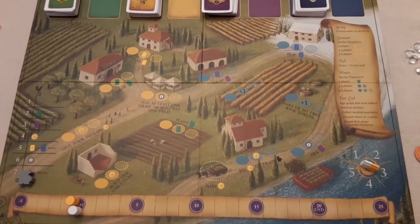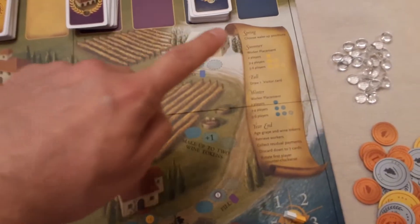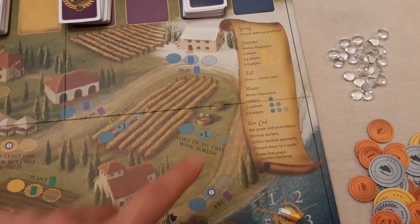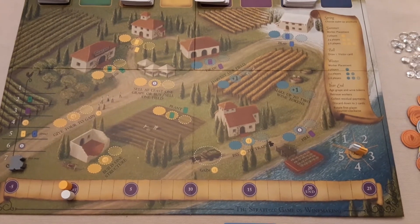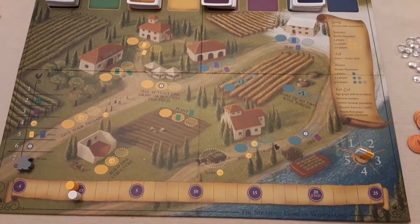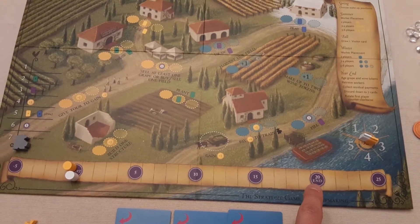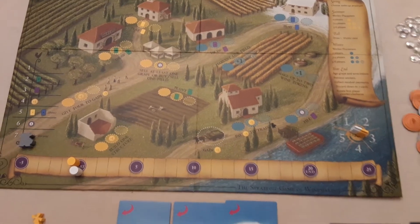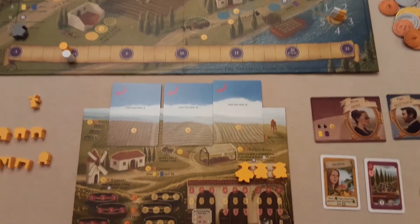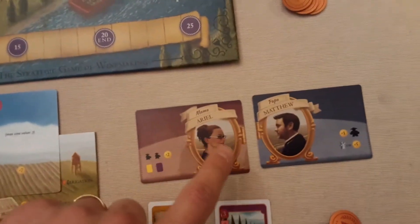This board looks amazing and there's a lot going on. It's a typical worker placement game and it details each of the seasons really well - spring through to winter. Each round is one full year, and you play several years. There's no set limit, but once someone reaches 20 victory points that triggers the game end. You play out that year across the four seasons and then see who has the most victory points.